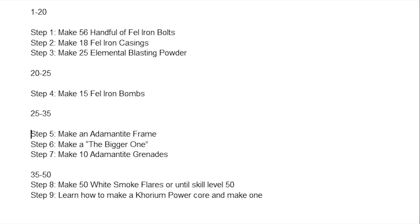To get from skill 20 to 25 you're going to make 15 Fel Iron Bombs. To get from skill 25 to 35 you're going to make 1 Adamantite Frame, which you will save. Then you're going to make 1 of the bigger one — it's basically 3 bombs — so make sure that you save 2 of those for when you make the toy. Step 7 is you're going to make 10 Adamantite Grenades.